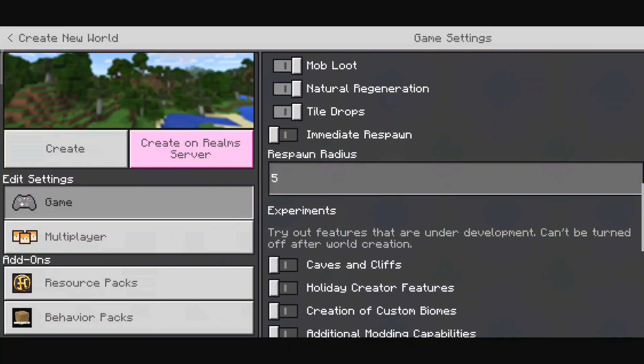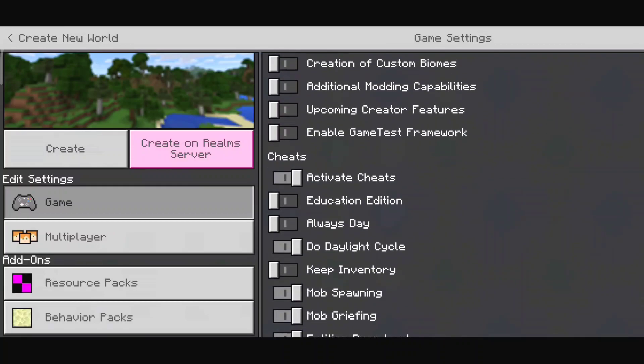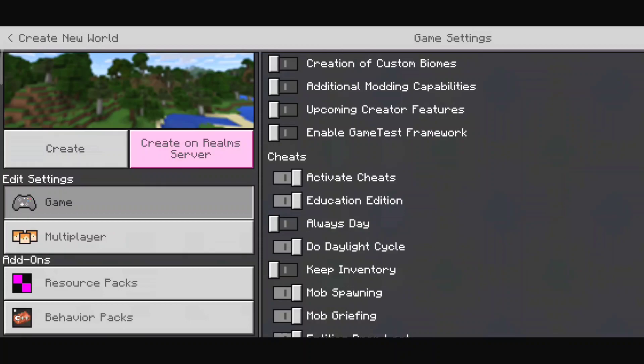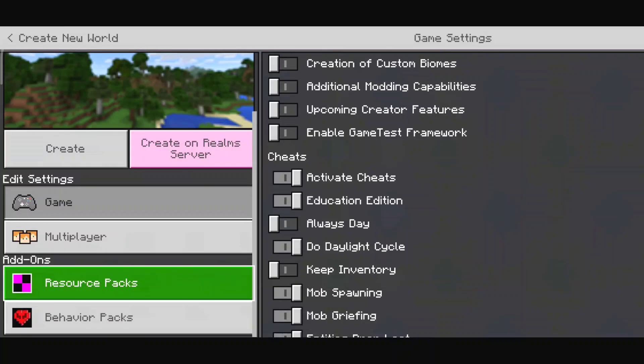If you scroll down a bit, you have to enable Education Mode. This is very important — if you don't turn on Education Mode, the add-on will not work. So make sure to turn on Education Mode.